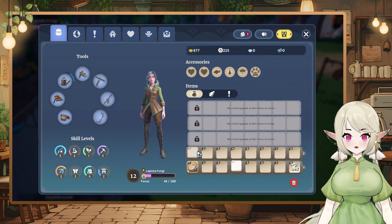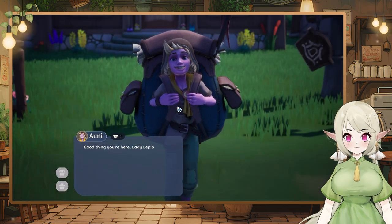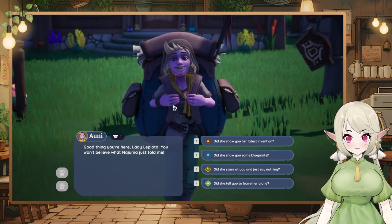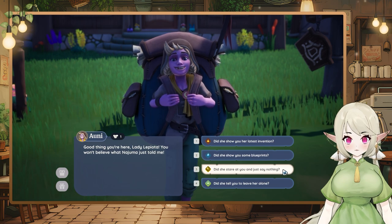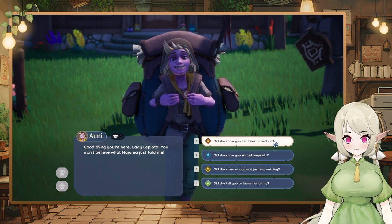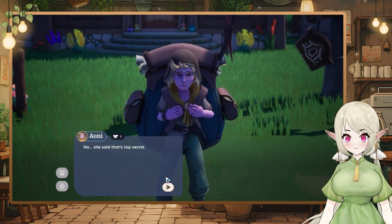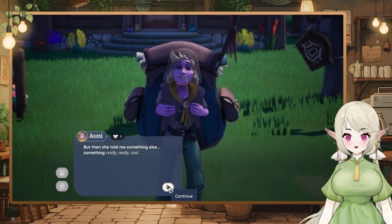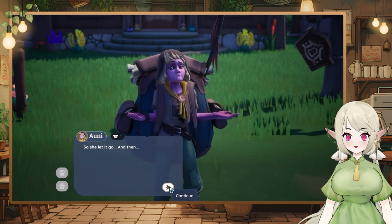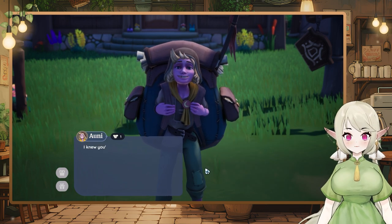Lucky coins! Those are for Ziki. This little boy was standing here for quite some time, so let's talk to him first. 'Adventure! Good thing you're here, Lady Lepyotard. You won't believe what Najima just told me.' Did she show you some blueprints? Did she stare at you and say nothing? Did she tell you to leave her alone? She said that's top secret, but then she told me something really cool — a bug got stuck in her workshop chimney, she let it go, and it dropped a sprout. She planted it and it turned into a full flower!